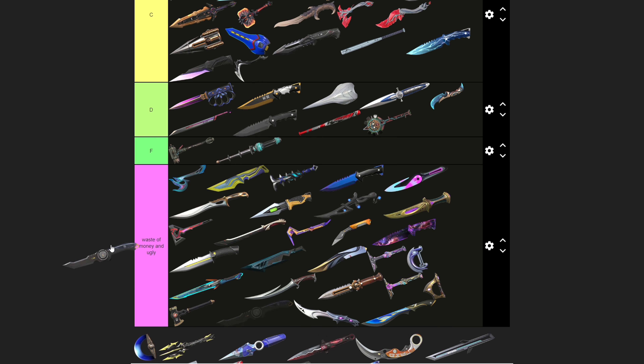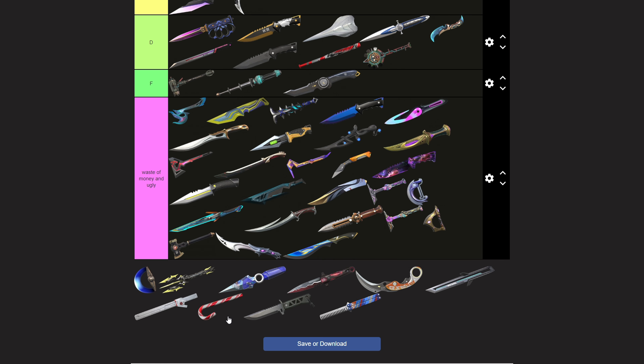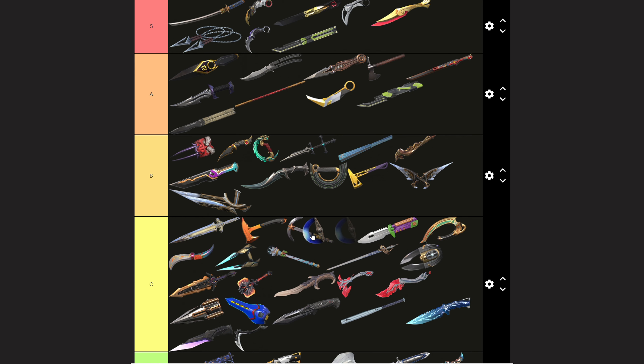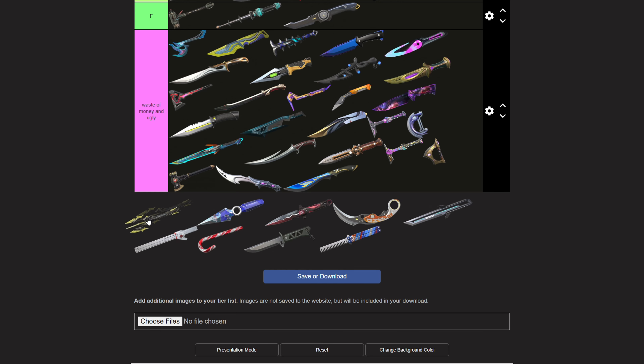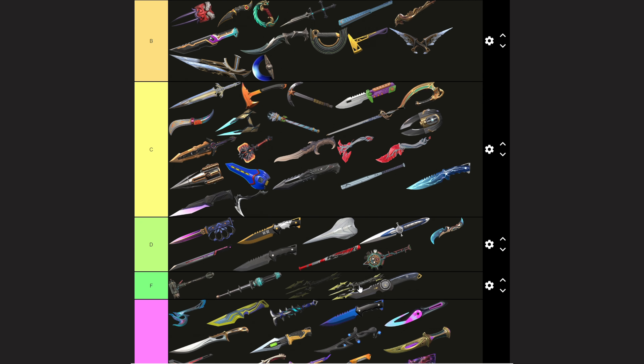This next one I don't even know the name of — F tier, too ugly, hideous. The Terminus Fist — I don't mind this one, B tier. The Titan Male Mage — look at this, it looks cool but has no inspect animation, nothing cool at all. This is a straight F tier because they had a lot of potential and just made it basic.